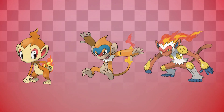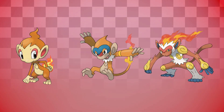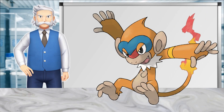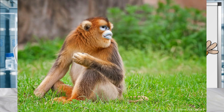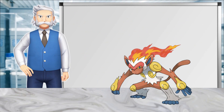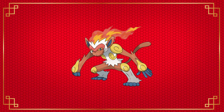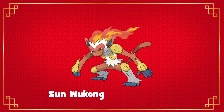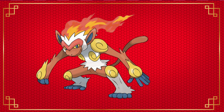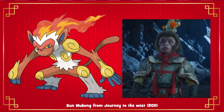Chimchar, Monferno, and Infernape are the fire starters of the Sinnoh region, and obviously they're based on primates — Chimchar resembling a young chimpanzee, as seen in its lacking a proper tail, and Monferno resembling a golden snub-nosed monkey, with a little tuft on its head similar to that of the mandrill. But Infernape's origins are a bit less biological and a bit more mythological. Now, this is not to say that Infernape is not based on a primate, but it's a very specific one: Sun Wukong from the Chinese epic Journey to the West. Infernape's design involves a fiery head, which could resemble Sun Wukong's phoenix feather cap, and the long white areas on its legs could allude to Sun Wukong's cloud-walking boots.